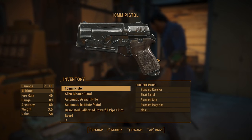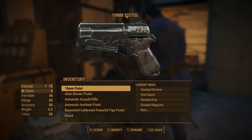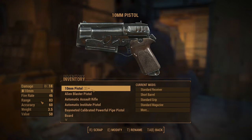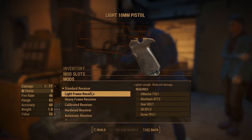The workbench UI is pretty straightforward. On the left you can see the weapon's current attributes and the effect the mods will have on it. In the middle you'll see the mod slots for the weapon you choose to modify. Each mod type will affect the weapon in various ways, but some mods will only affect certain weapon types.